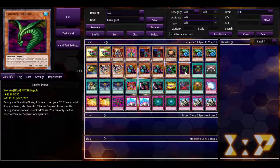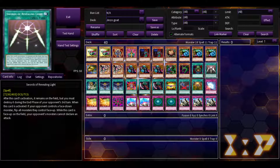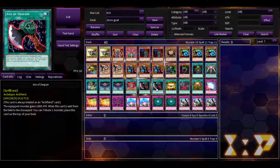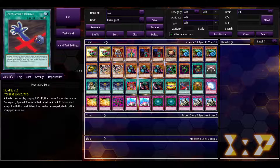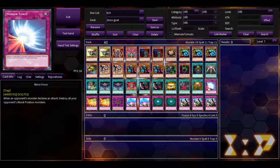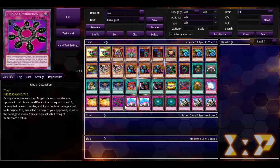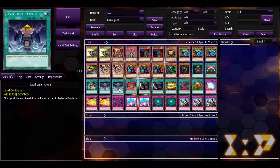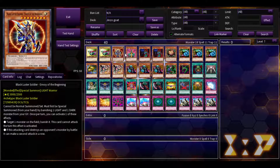For spells, you have Pot of Greed, Swords of Revealing Light to stall, Graceful Charity to dig deeper, Level Limit Area B for stalling, the Amplifier for Jinzo, Axe of Despair, United We Stand and Mage Power for power boost, and Premature Burial to reborn Jinzo or any of your other powerful monsters. For traps, you have Mirror Force, double Phoenix Wing Wind Blast, Ring of Destruction, double Compulse, double Gravity Bind to push for that strategy, and three Solemn Judgment to negate your opponent's plays. Gravity Bind and Level Limit Area B are semi-limited, so that's why we only play two of them.